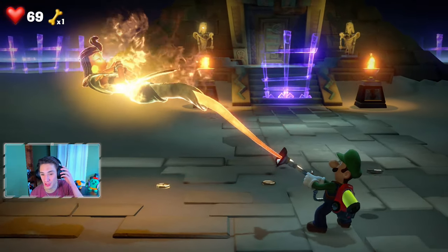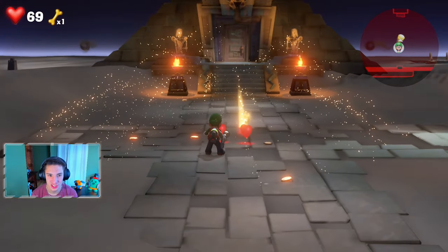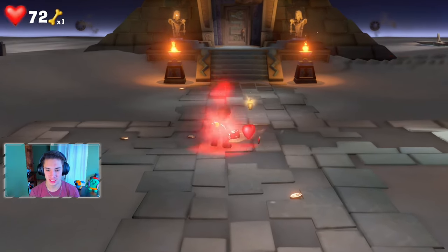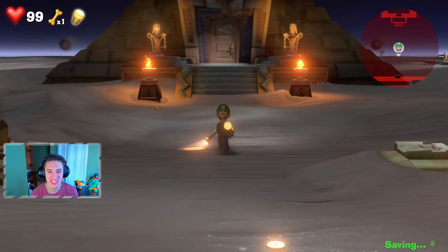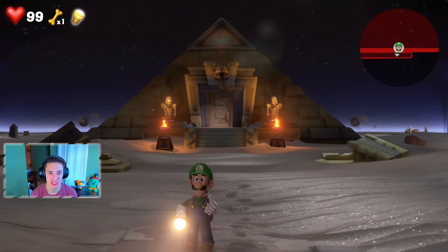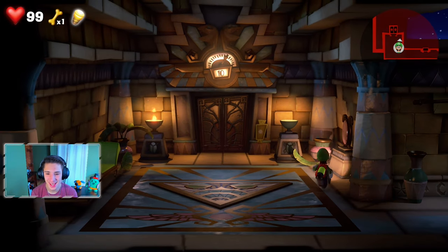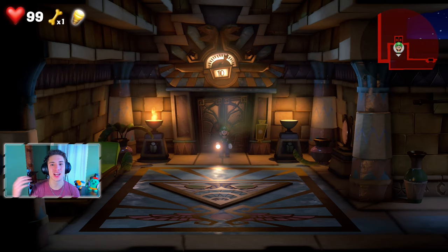That was my favorite floor so far - just the atmosphere, all the traps, the new designs, and all the puzzles made it amazing. We kill off the pharaoh ghost and unlock the next floor, which is the 11th floor. We collect the hearts and we're out of here - bye, favorite floor! We watch out for the trap one last time before hitting the exit. If you enjoyed the content, smash that like button. Next episode we'll be taking on the Twisted Suite, which is the 11th floor. Thank you guys so much for watching, I'll see you on the next one!